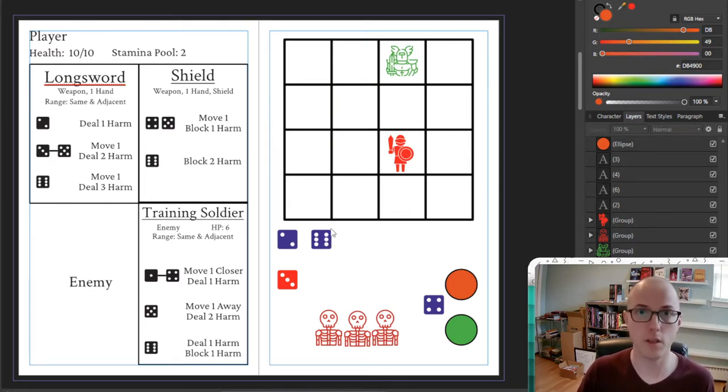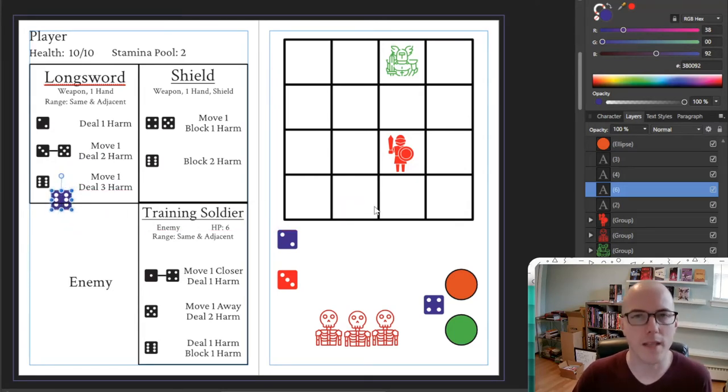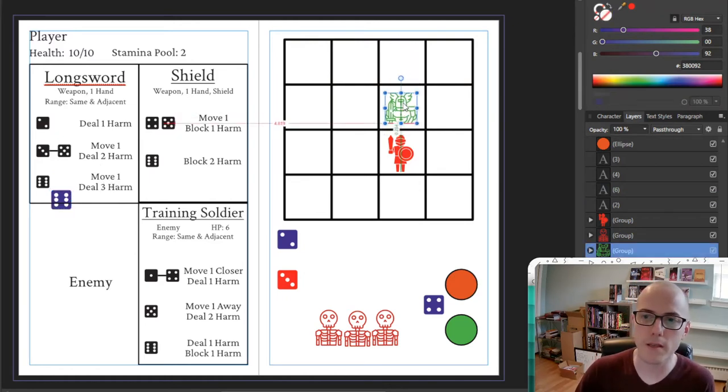Any stamina you don't spend just doesn't get used this turn — it doesn't get lost. Step 3 is maybe the crunchiest, most complex step of combat, because this is the puzzle solving — knowing what the enemy is going to do and having limited options of your own, figuring out the best possible route. I've decided I'm going to move 1 space and deal 3 harm. Step 4: it's my turn to move. The enemy moved, and I'm going to react. My 6 allows me to move 1 space, so I'm going to move 1 space closer to the enemy.